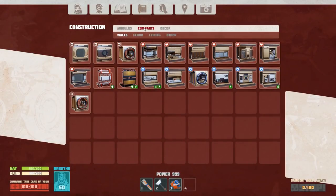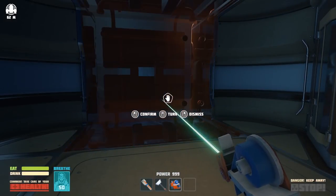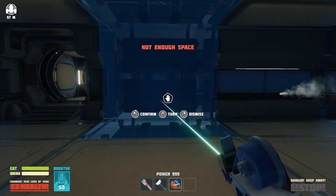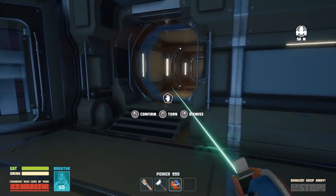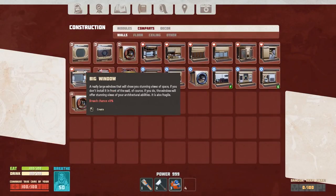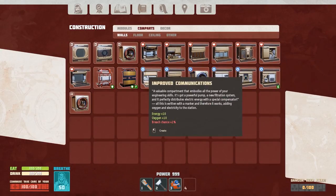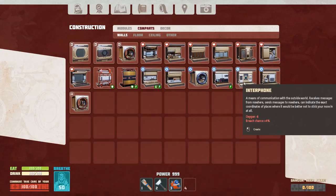We'll put the spacesuit stand here, maybe a closet, and one of these stands. The toilet — absolutely — because before you go out into space you definitely need a toilet. And then we've got big window, corridor, airlock, improved communications, research table, generator, interphone.